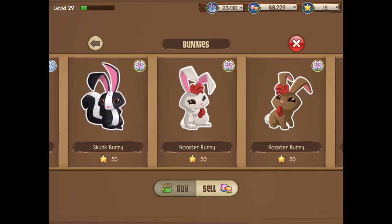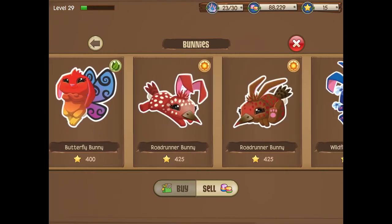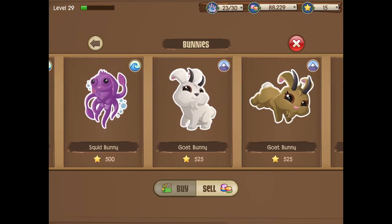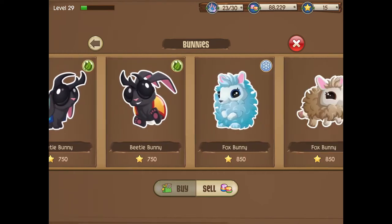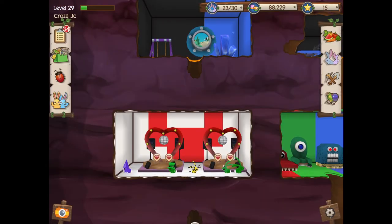Sorry if you can hear my swiping when I'm coming across all these bunnies. The gnome bunny right over here — 900 stars. This is a really rare bunny, guys, like really rare. So yeah, I want to show you guys how to get this little guy right here. Let's get into it.